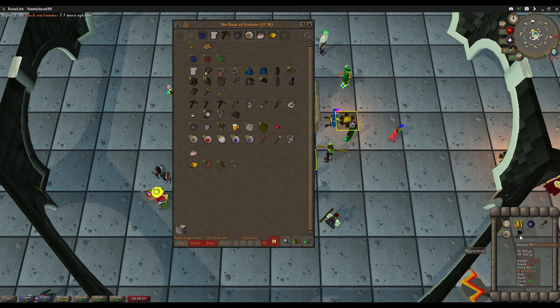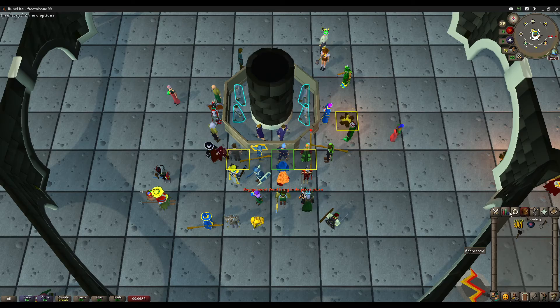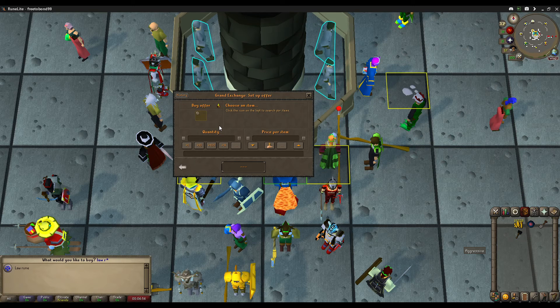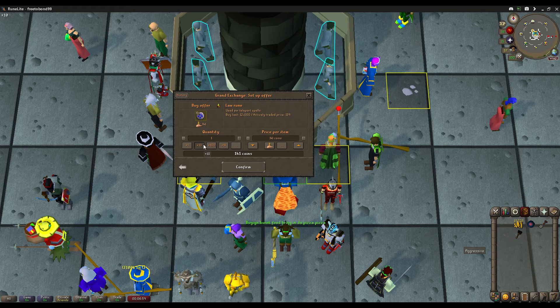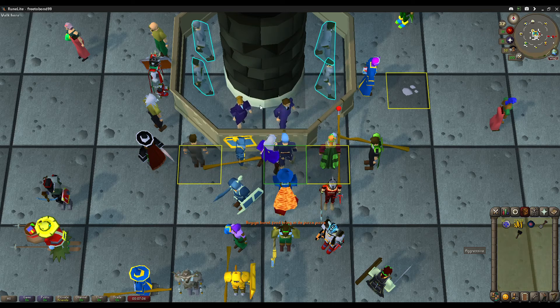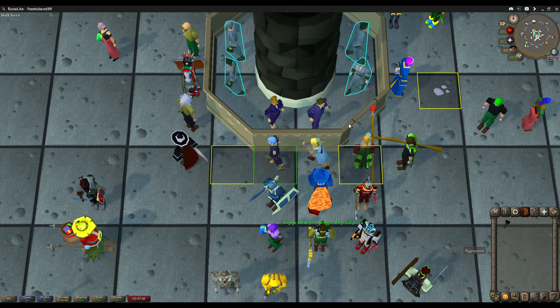I'll just throw that in the bank right now. The black war hammer is something to say the least. Throw this in the mining tab — nice, got some chaos runes. That's a start to the little magic stash here. Basically what I did: I just fire-striked a bunch of goblins until I got to 25 magic. So now I'm going to make a pretty big investment into law runes. I already have an air staff so I can teleport whenever I need to, but I wanted to buy about 40 law runes. I don't care how much I pay for them, I just need them. Now we can teleport to Varrock whenever we need.